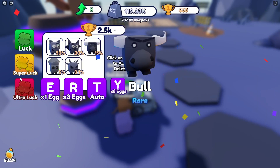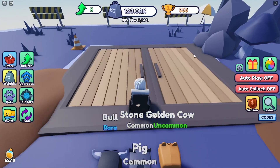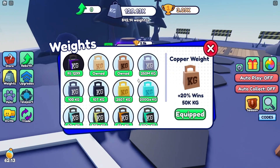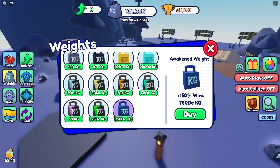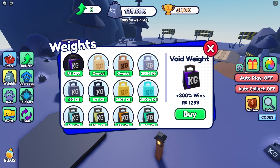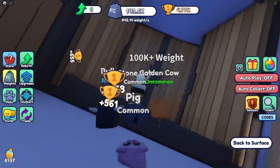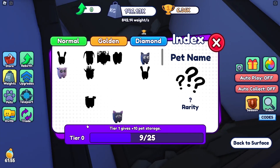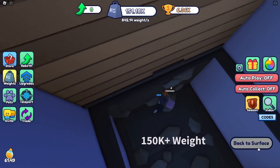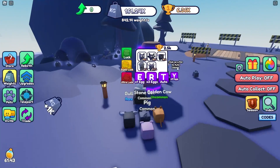This one is 250 million — I'm going to try to get this one. There are a lot of weights. There's an index one that gives plus 10 pet storage. That's surface — we're just going to buy a couple more eggs once I'm out of this 6,000, then we will rebirth.